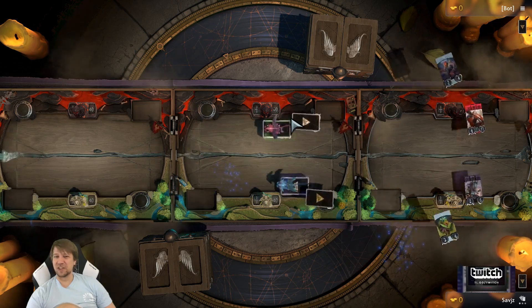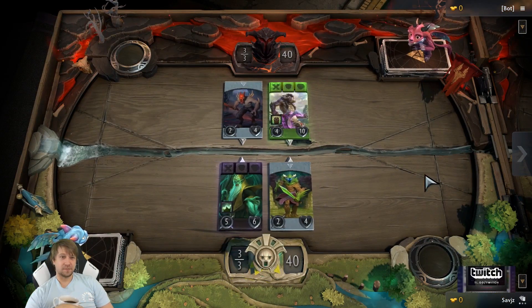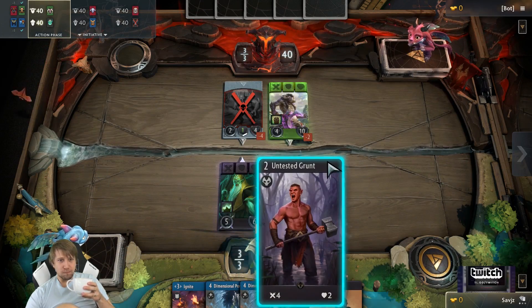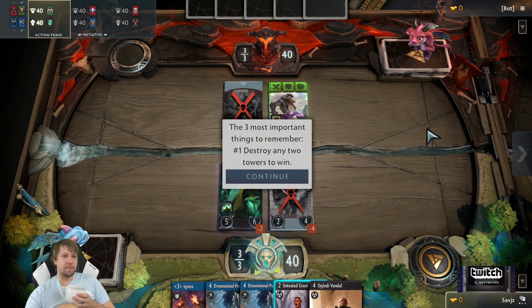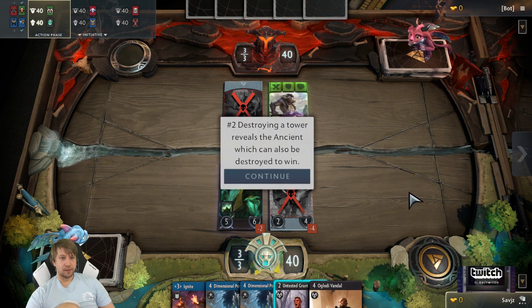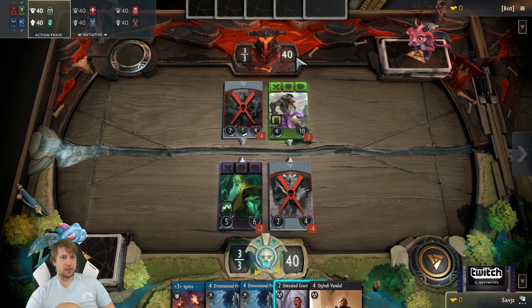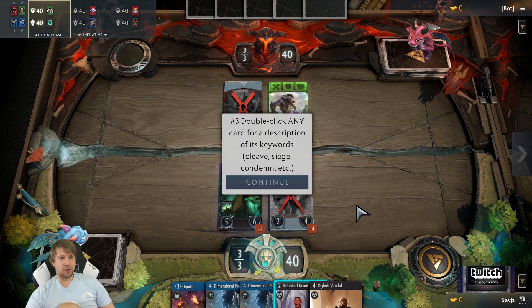This has been more helpful than the tournament ever was. I'm glad I can help. Number one: destroy any two towers to win. Number two: destroying a tower reveals the engine, which can also be destroyed to win. Double click any card for a description of its keywords.